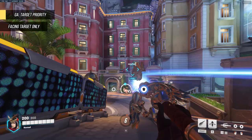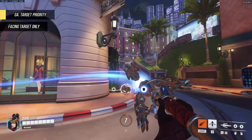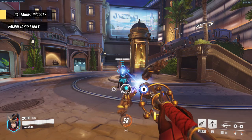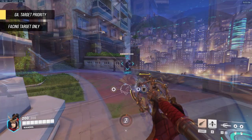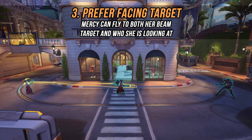Facing Target Only basically means you'll fly to whoever you're looking at, no matter who you're beaming. The main benefit is the immense freedom of choice you get when you want to move, and how you can move around while still retaining beam connection with no issues. One benefit somewhat exclusive to this setting is that you can beam an ally while looking at another ally out of range and hold down the guardian angel key while moving towards them to automatically fly as soon as they become a valid target. The biggest downside, however, is that you will not move if you press guardian angel while not looking at someone — so if you fall in a pit, you need to hold down the key and hope someone peeks you, instead of just flying to your beam target.